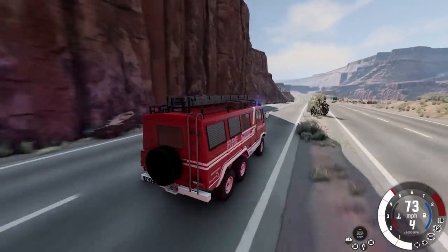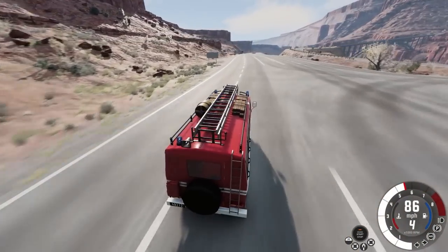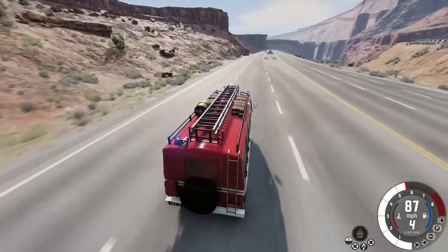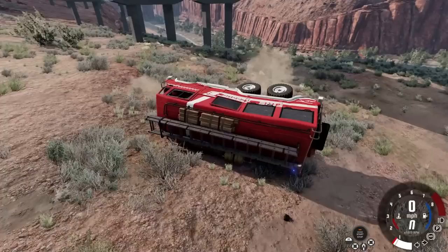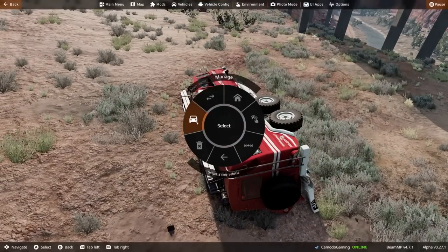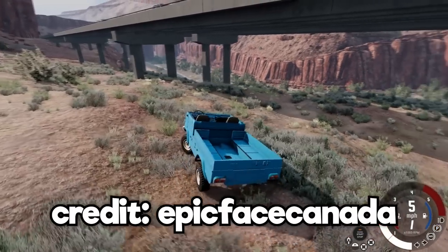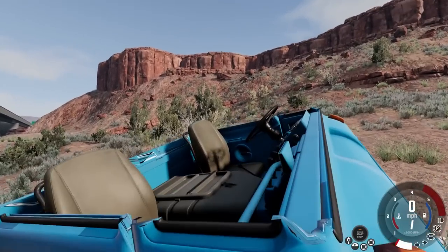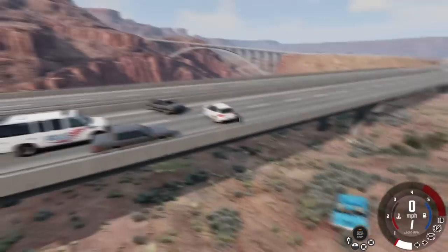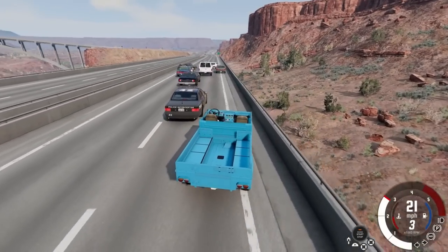Let's go into oncoming traffic — cop, cop, civilian, civilian — I want to try to hit a cop. There's one more version of this called the 505 Beach Runner. When you spawn this one in — this looks like the most unsafe vehicle I've ever seen. If you're on the beach going over dunes, there's no cage here — if you flip over, that's your head. It's fine though. It does have the inline-six by default, but if you want that V8 power you can stick it in this one too.